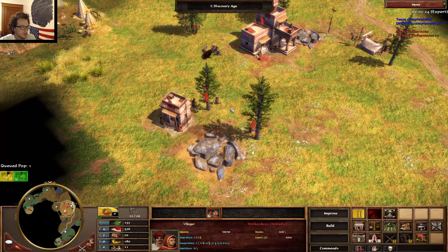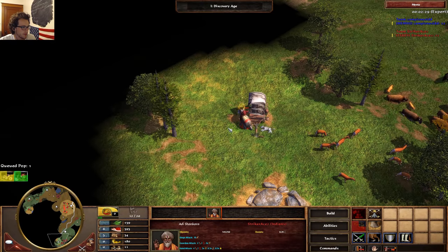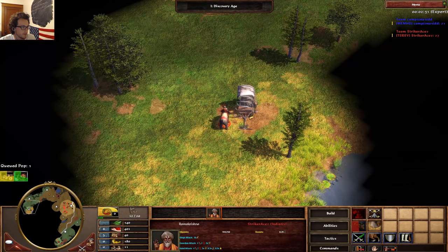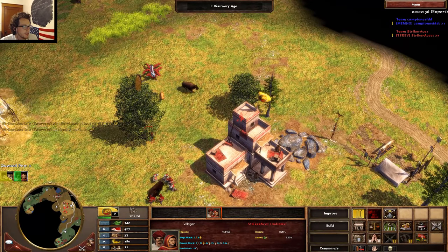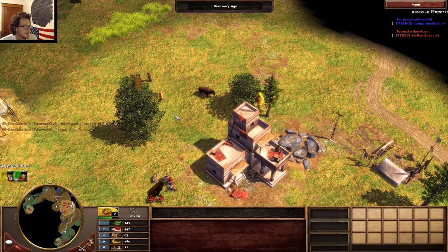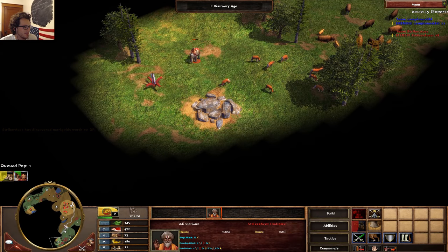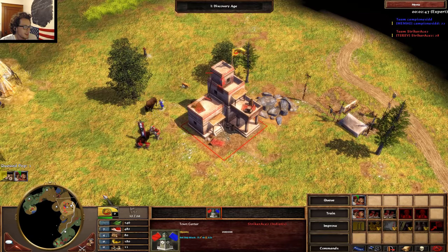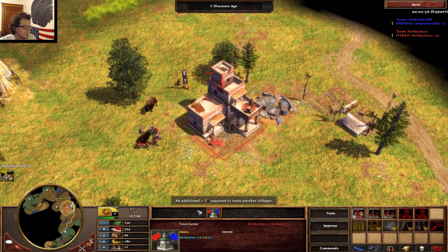We got villagers in queue. Maybe one more on there still. I have actually seen people use the elephant to back-herd their enemies' hunts. It's disgusting, stupid. I've actually personally done it with Sioux, and I am not proud. If I do it, it's an accident — I don't know game mechanics that well. Either you're an evil genius or an idiot. I'm the idiot.